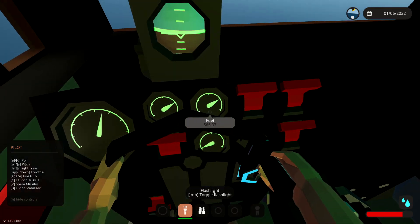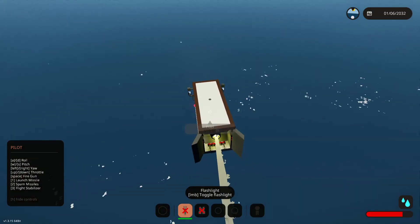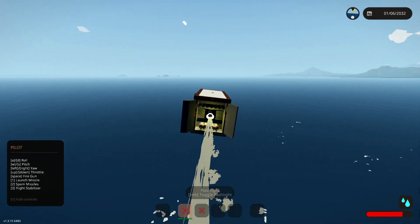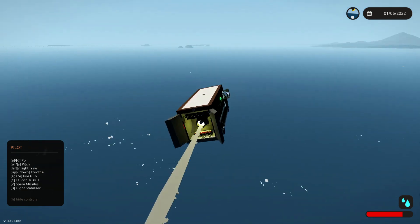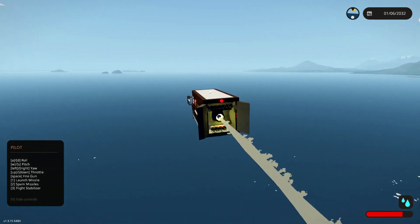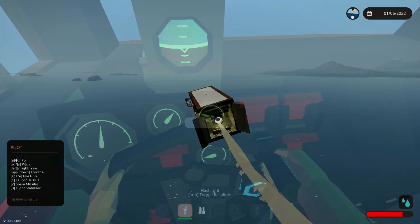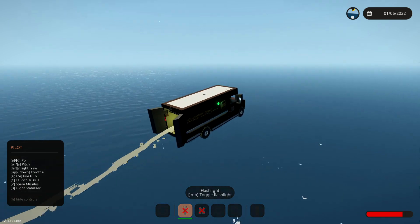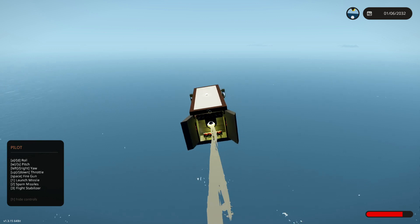How much fuel do we have? Look at that — we've got no fuel in this thing. If I throttle down, maybe it'll last a little bit longer. Maybe, who knows? Well, we're going. I don't currently see any AI vehicles, but that's okay — we'll keep flying and maybe we'll find one. We are about to run out of fuel again at 170 and I haven't found any AI vehicles yet, which kind of sucks.